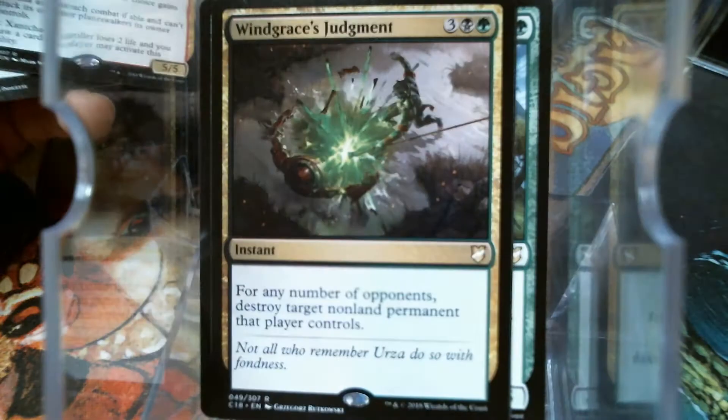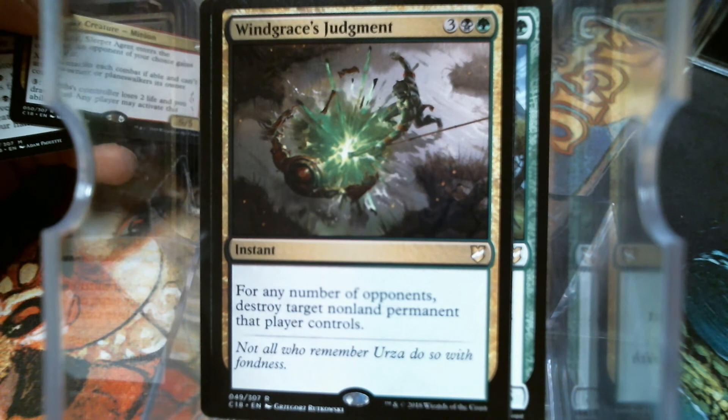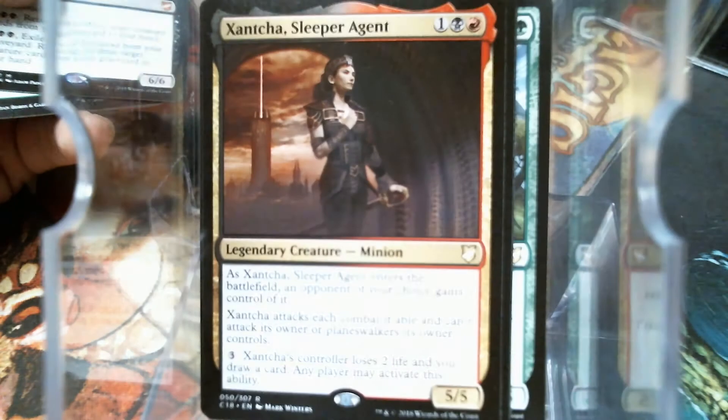Another Hydra — in the long term, I think this is going to be the card of the set. I really do. It's really good. There's my girl right there, Xantcha — really looking forward to building her too. Soul of Innistrad.